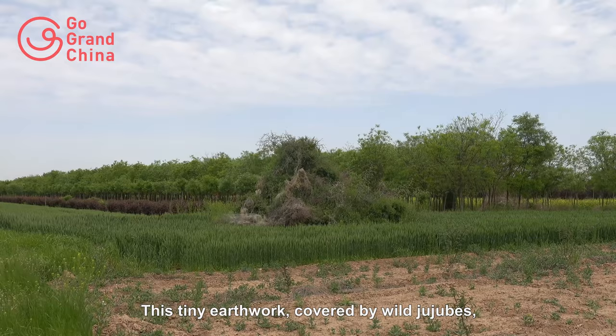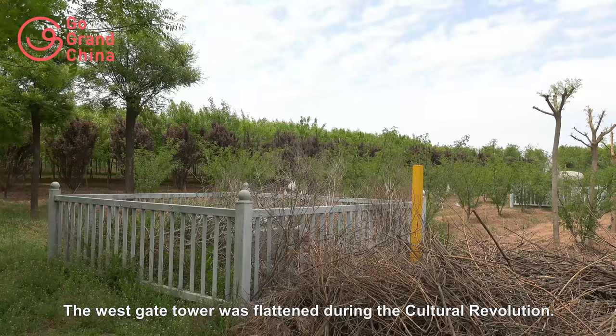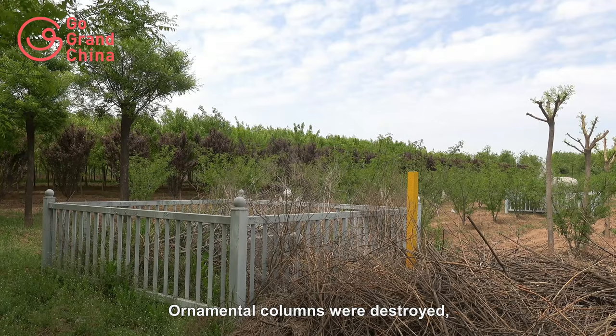This tiny earthwork, covered by wild shrubs, is the ruin of the East Middle Ceremonial Gate Tower. The West Gate Tower was flattened during the Cultural Revolution. Ornamental columns were destroyed, though their pedestals are still visible.